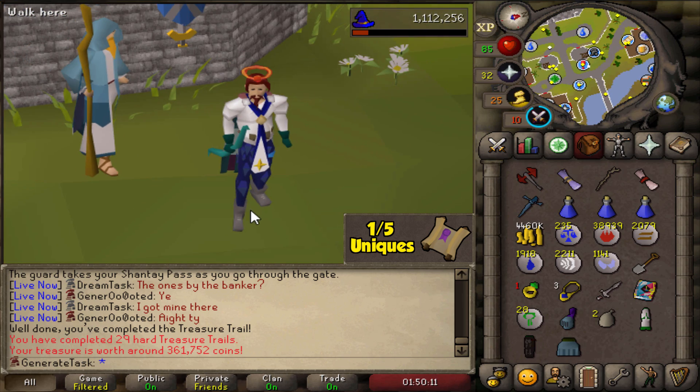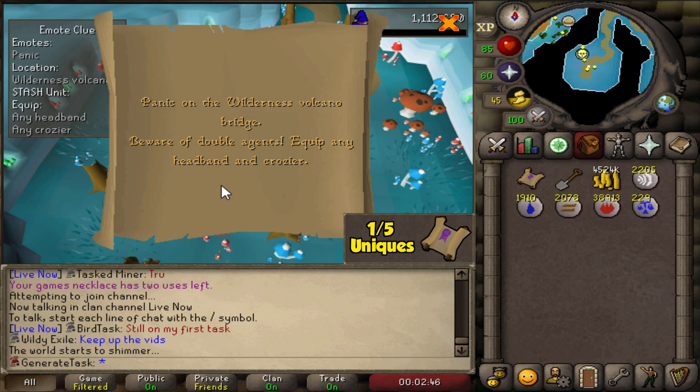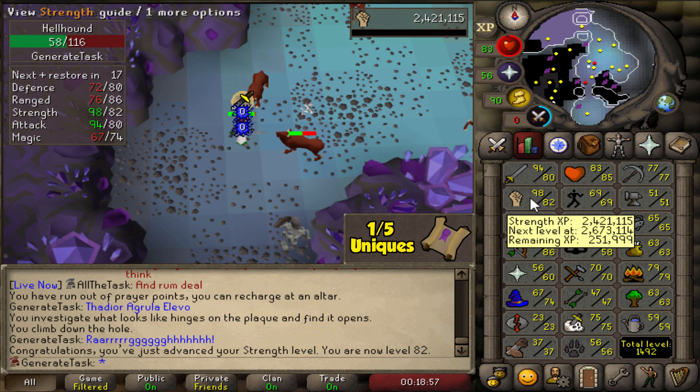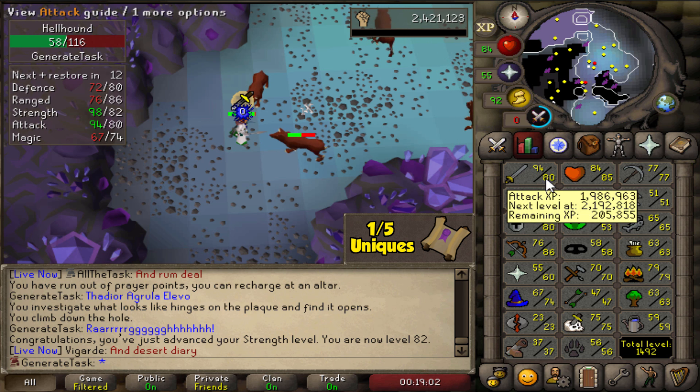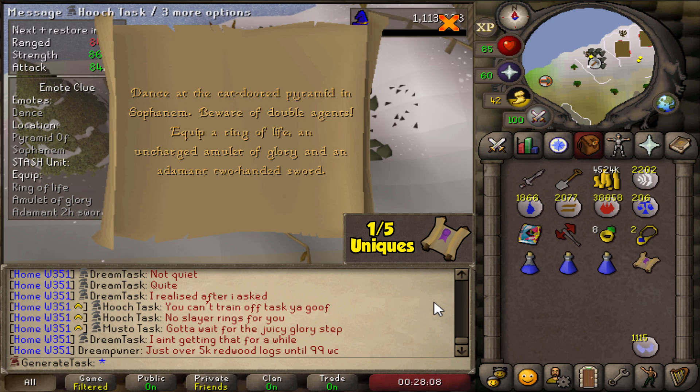First unique from this task — just four more to go. That's the first drop of this task, since we don't have the crozier yet. We have plenty of headbands, but unfortunately we do not have a crozier, so that one's going to hit the ground. Oh — 82 Strength, a Strength level coming in. 554 hellhounds until 83 Strength.